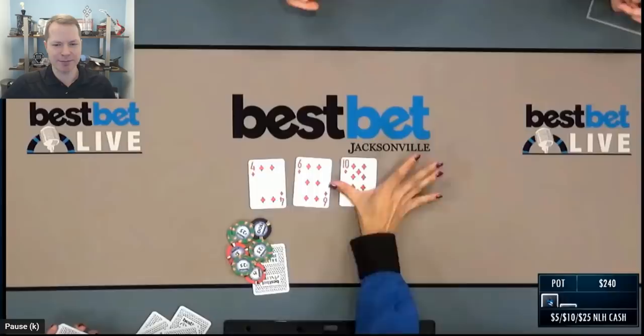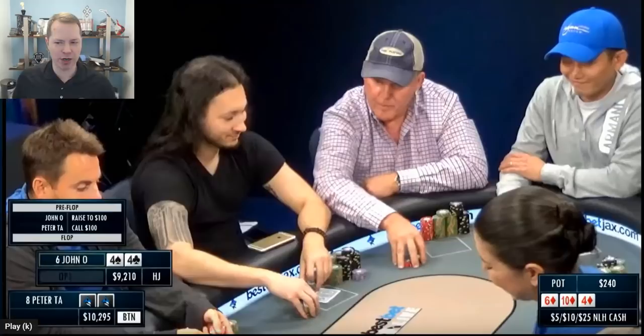We have a call from the button from Peter with an unknown hand. The flop comes 10-6-4, three diamonds. So when you flop bottom set, you're very, very happy.